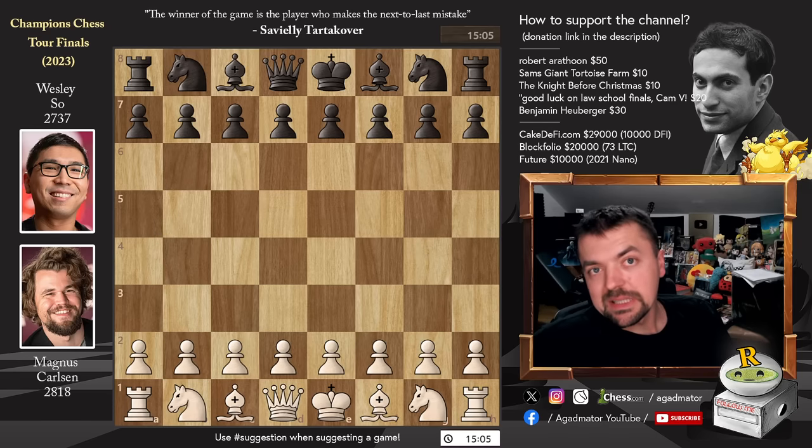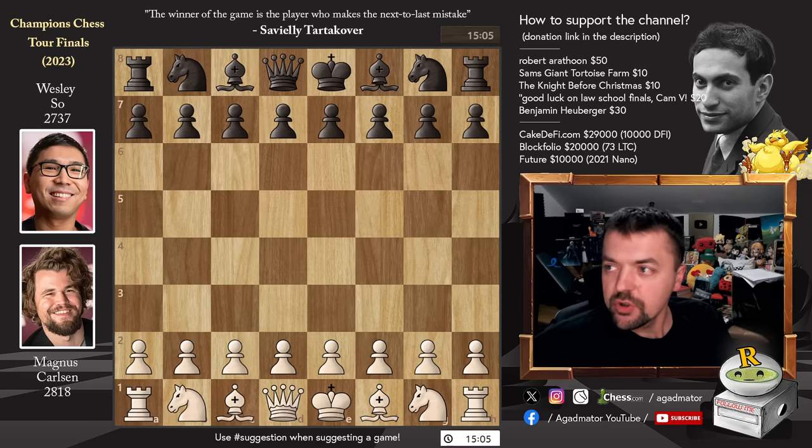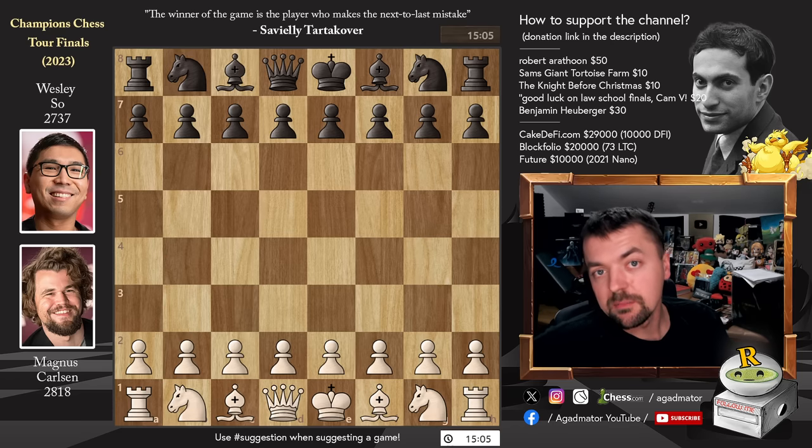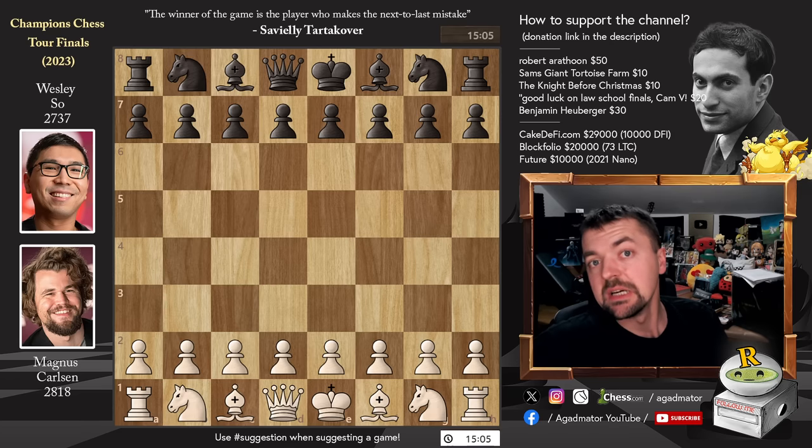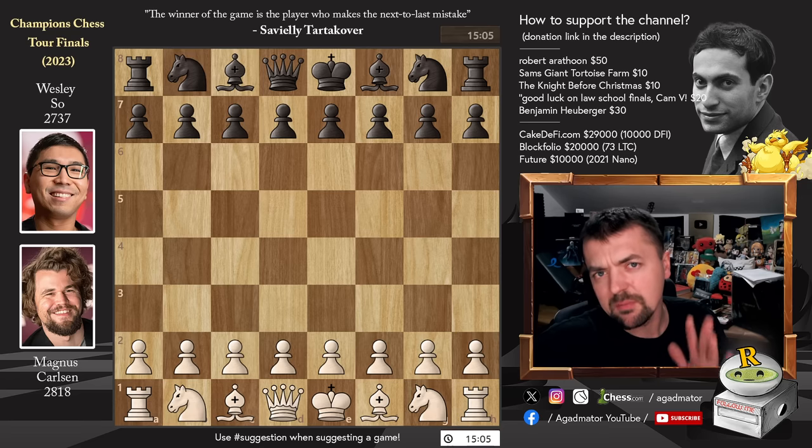Hello everyone, and welcome to the second game of the second match of the Champions Chester Finals, Magnus Carlsen vs. Wesley. Magnus started the match with a win, and now he's in a very comfortable position. He can draw his black games, he can maybe play for a win with white, and everything should be fine. So let's see if Wesley will be able to bounce back as Magnus defeated him with the black pieces as well. It's a really wild game, it will make a game spin, but you will enjoy it.